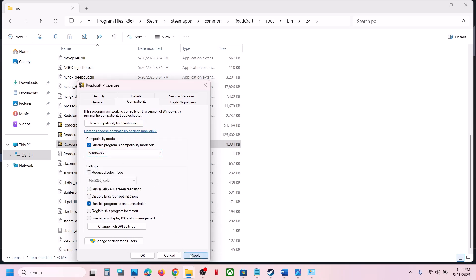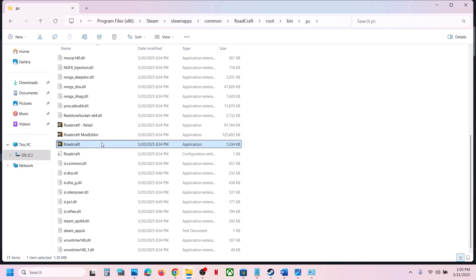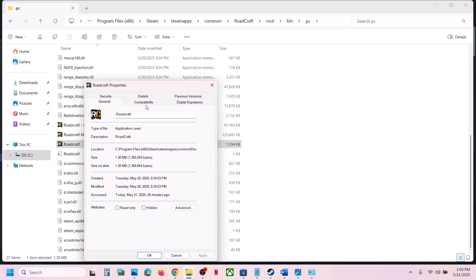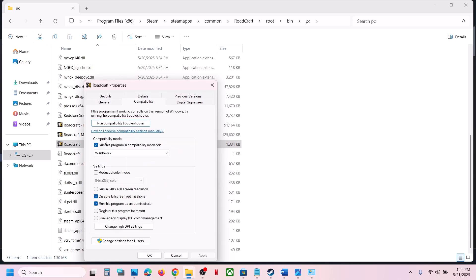If that does not work, select Windows 7, hit Apply, click OK, and launch the game. If that does not work, put a check on 'Disable fullscreen optimizations,' hit Apply, click OK, and launch the game. Do the same thing with the other exe file and check.